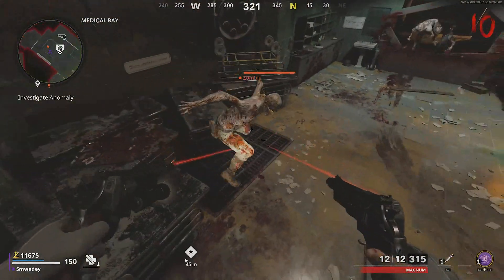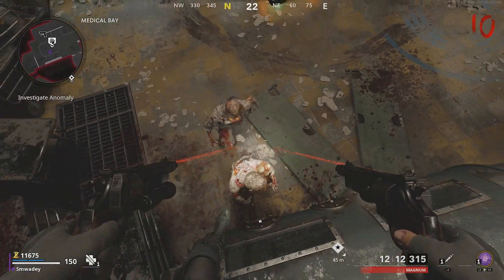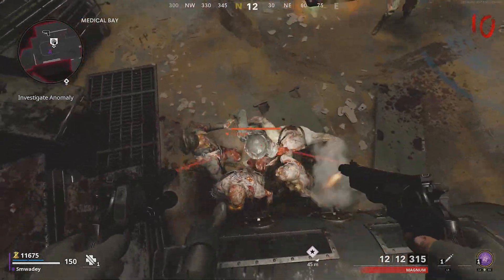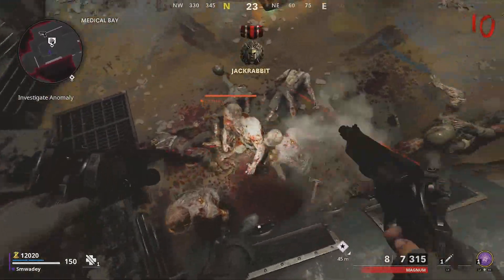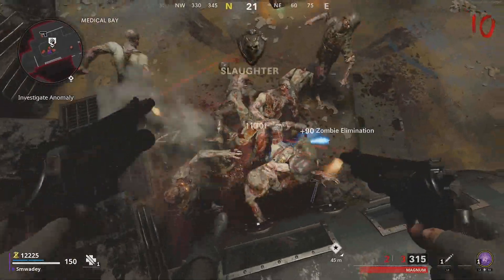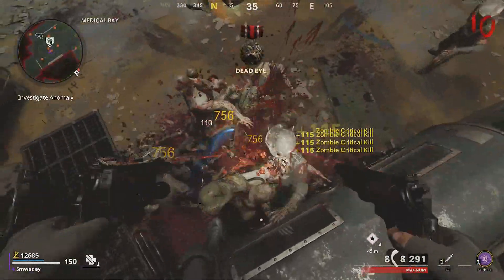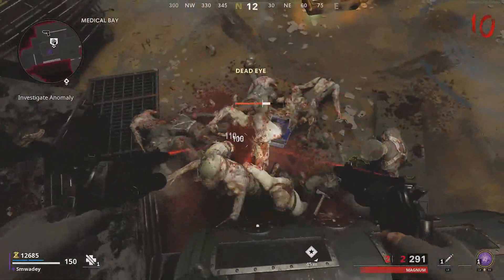This is located in the medical bay and is opposite speed cola. So in my opinion, the best glitches out of all of them would probably be the steel cage glitch if you are looking for camos. But obviously if you have more than one person, you can go on Firebase Z and use the god mode glitch — I would say use that one if you aren't solo.